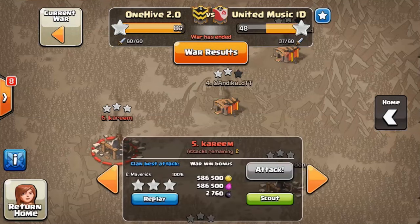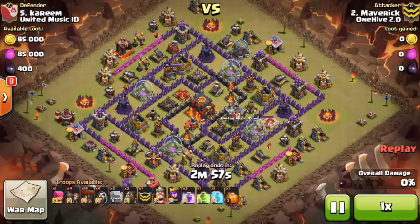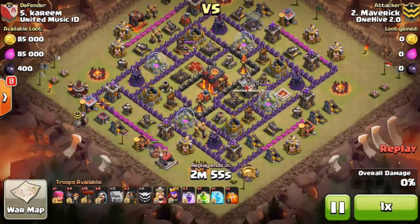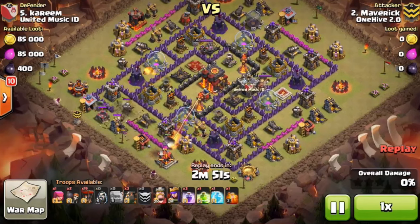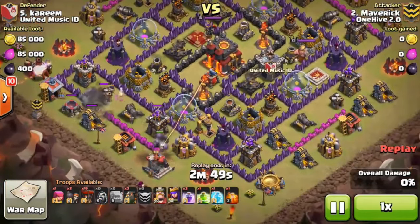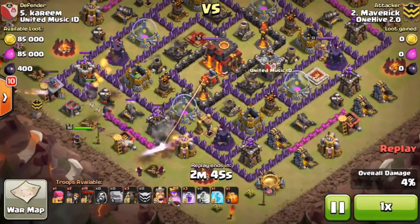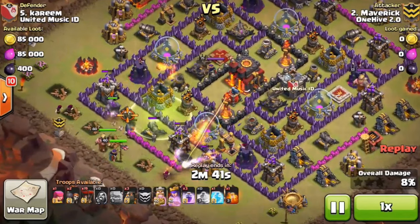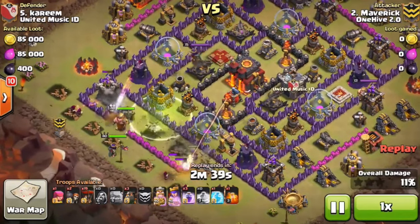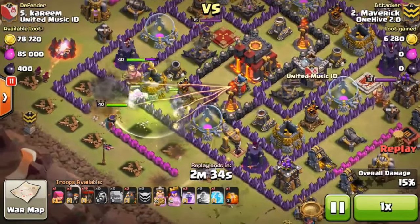Also a Town Hall 10 three-star from my buddy Maverick, so I'm going to show that one first. This base is a tad rushed as you can see, but it does have level three Expos, max wizard towers, and level two multi-targeted Infernos. Still, anytime you can get a three-star on Town Hall 10 you're doing something right, so I'll show those as much as possible. The golems go in and the clan castle troops are coming out.